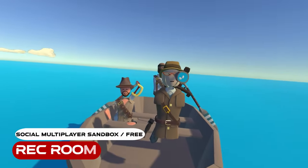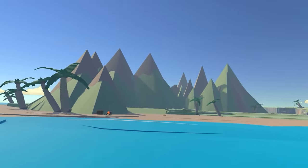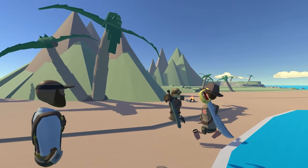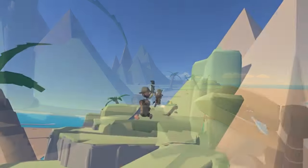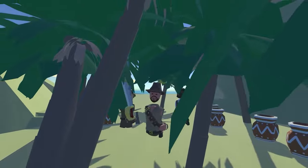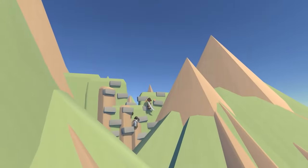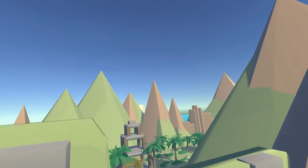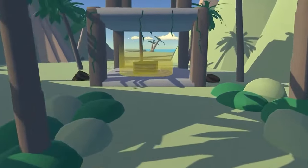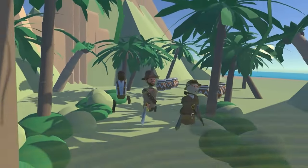Wreck Room. If you haven't heard of it before, Wreck Room is an online multiplayer game in which you can not only meet up with friends and just hang out, but also play tons of fun mini-games created by either the developers or the community. You can get together with your friends and let your imagination run wild by building objects, worlds, or mini-games too. A few examples are Paintball, Laser Tag, and even a Battle Royale mode and a pirate-inspired mode named Isle of Skulls — though these last two are only available for the Quest 2 and not the older Quest 1.